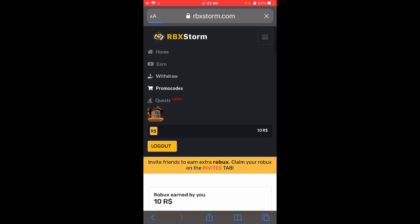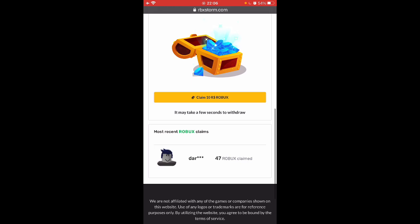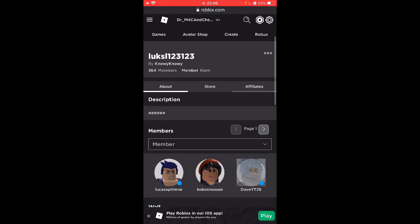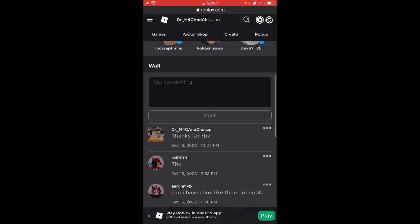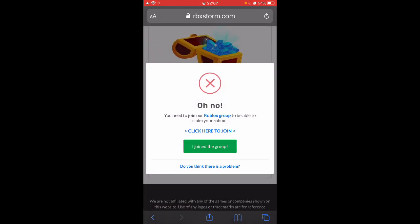So we're going to go to withdraw and we're going to withdraw 10 Roblox. And now we need to click to join the group. So I know I have 314 Roblox. We're going to join the group. Thanks for the RBX. So we're going to go here and tap join the group.